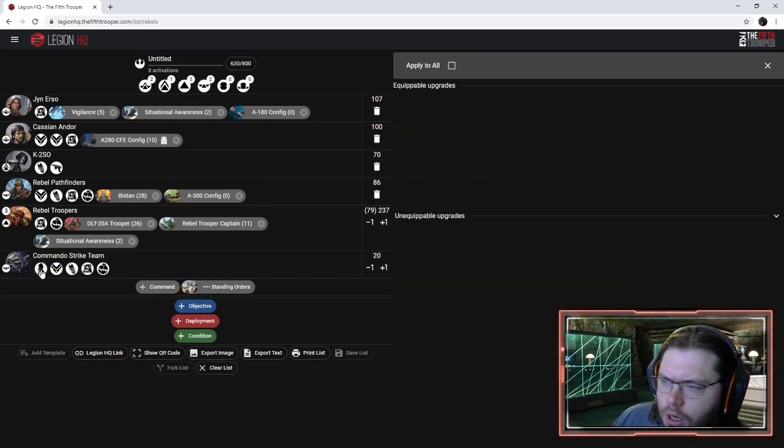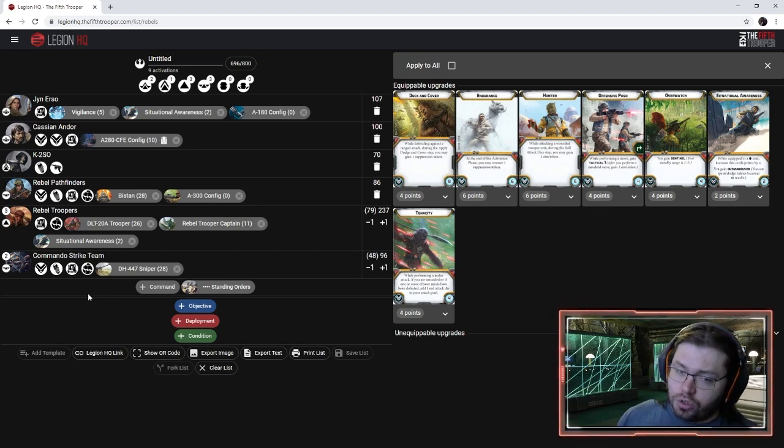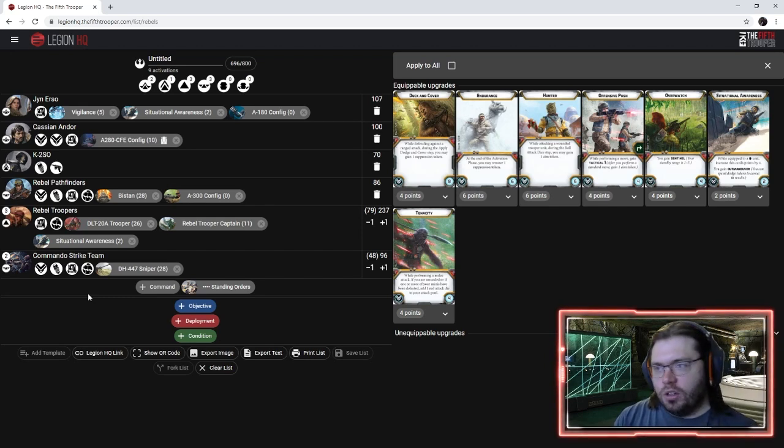We're going to add two strike teams. Normally if this was a casual theme list I might put Saboteurs in since they feel more Rogue One-y — planting charges, blowing them up — but I don't think they'll be super great with only one unit since we're also running Pathfinders. With the Force Org chart limiting us to four Special Forces, I'm only going to take Snipers because they're much better as one or two units. With Saboteurs you really want two guys planting bombs and one safe unit that can always hit the detonator, plus you want Medics built in — and we won't have the points for that.